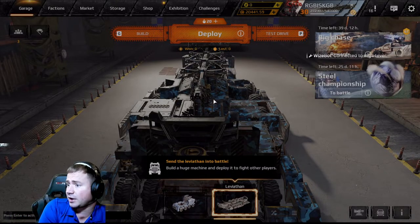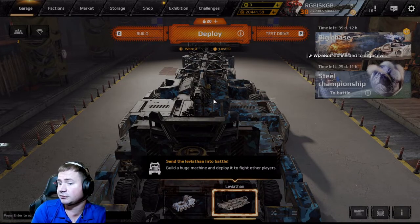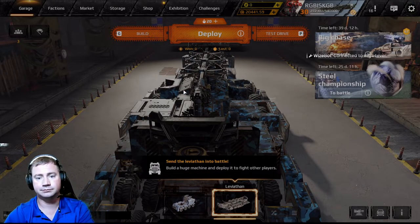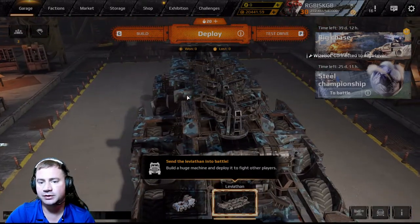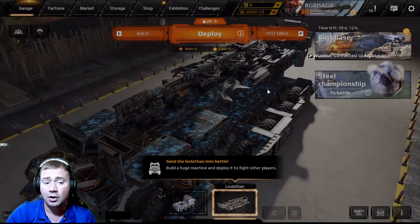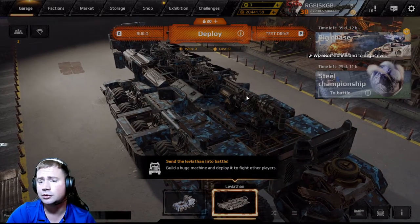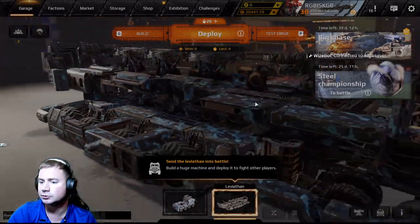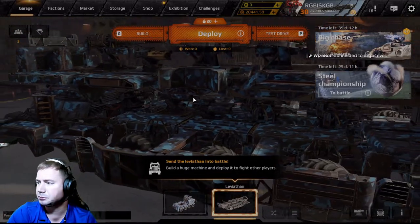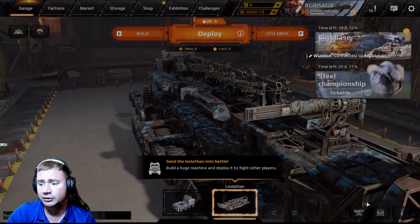Ideally the three ADs are looking to fight the other team's Leviathan, and me as the Leviathan I'm looking to kill their three ADs. That's simple Leviathans 101. I hope you've all learned something — if you haven't and you know it all, well done. I'm getting better, I'm trying to get better, and I'm giving you what I know.